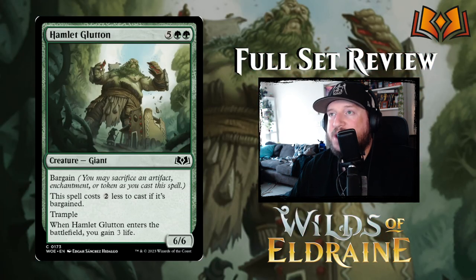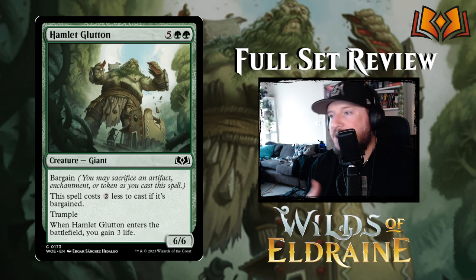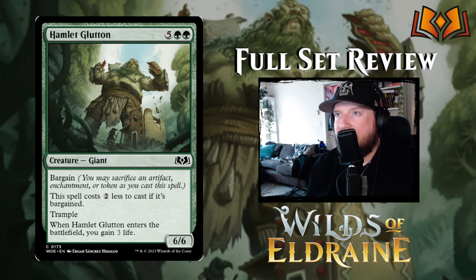Hamlet Glutton is five green green for a six-six Giant with Bargain — this spell costs two less if bargained, and it has trample plus when it enters the battlefield you gain three life. These are the bad bargains — when bargain only makes the card cheaper to cast, it's almost never worth it because you're usually sacrificing things that could help pay for it anyway. Seven mana for a six-six with trample that gains three life is really good, especially for a common.